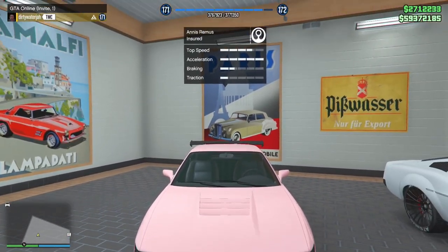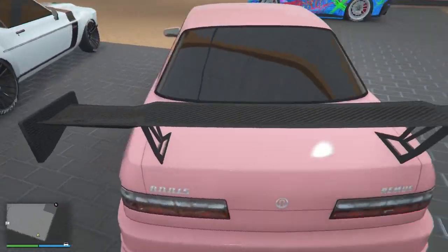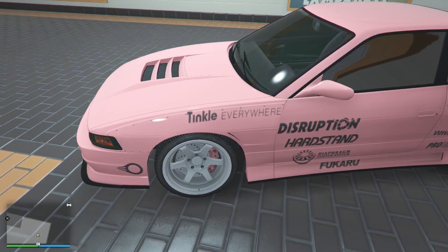The car is the Remus — go check it out. This is hard body, just classic. It's not too crazy, but with the salmon pink, it's just perfect. Come on, man.